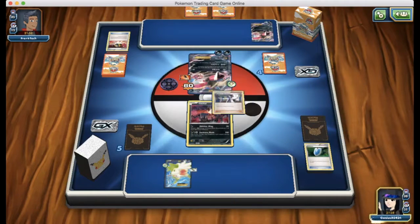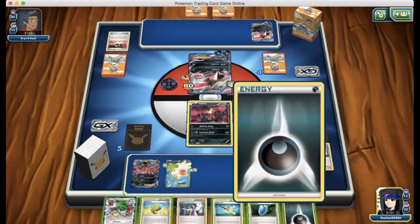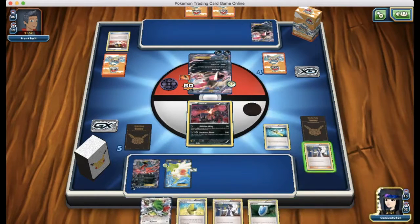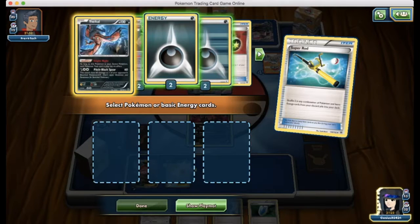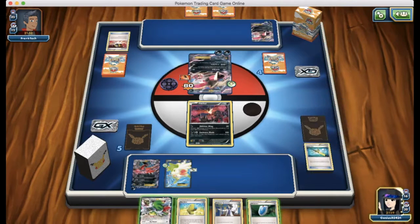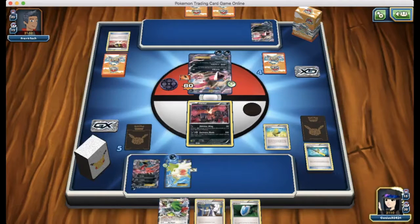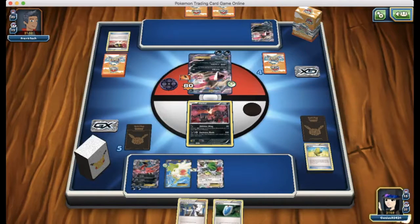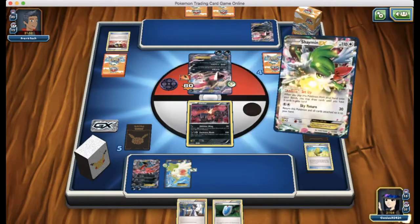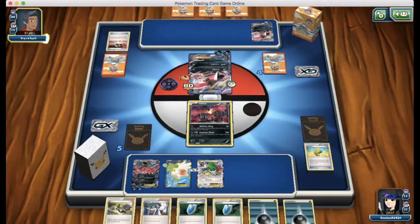I'm going to have to Sycamore and get some intense draws. We're going to Super Rod back the energies — the least I can do. We can hopefully hit a Max Elixir because we Super Rodded, and we are able to hit it. We go for Shaymin and find another Darkness Energy. We have some stuff to work with now, not necessarily the best. I do want a DCE and another belt to set up.